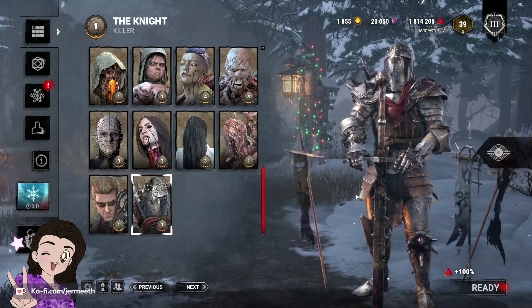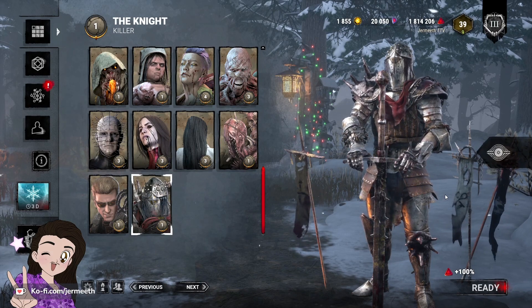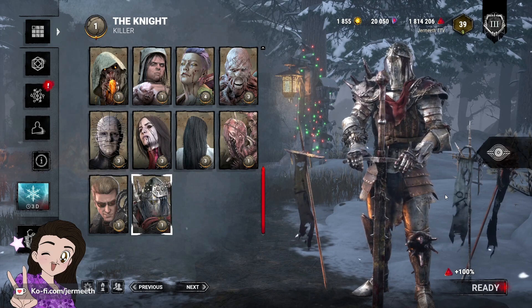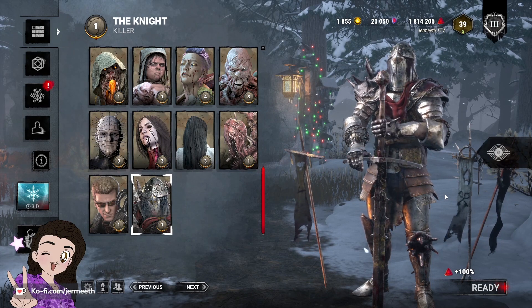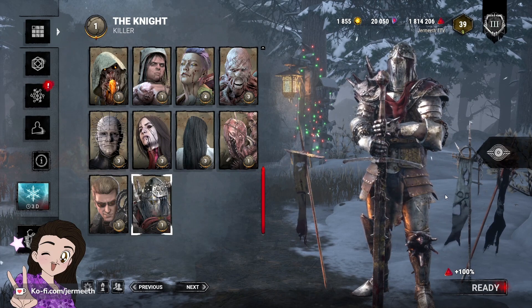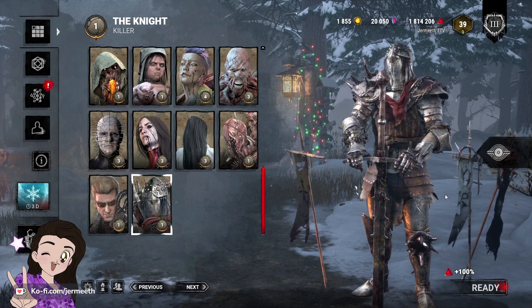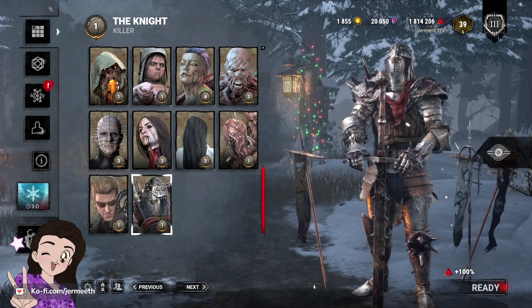This is a controversial hot take — I really like the Knight, but he needs both a buff and a nerf. For his buff, I think he should be able to put two of his goons down at a time, but they cannot be within a few meters of each other. If a survivor is hit by any means — either from a goon or from the Knight — all goons on the map disappear. For his nerf, he should not be able to place any goons near a hooked survivor, similar to how Charlotte and Victor can't switch near a hooked survivor, and Dredge can't teleport to a locker near a hooked survivor. It should be all or nothing.